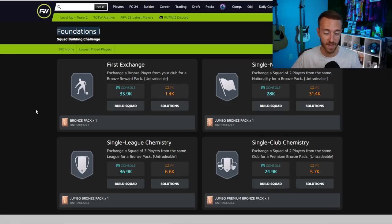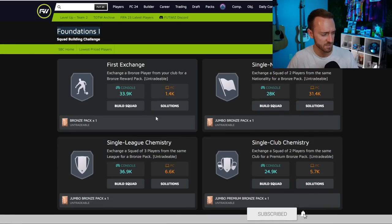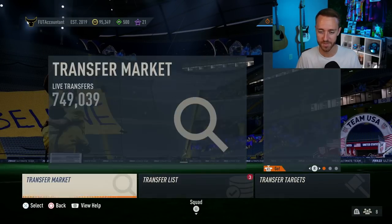Think about it: you choose your starter nation, you've got a few cards in the club, you open whatever packs you get from the store — a couple more bronze and silver cards — but you realistically need a few more. You can see some of these SBCs say 'exchange a squad of three players for a bronze pack' or 'exchange a squad of two players from the same nationality.' When it doesn't specify bronze, silver, or gold, everybody just goes for bronzes. So even if it's cheaper with silvers, people are buying bronzes — that's one of the first places I'd be looking to trade.